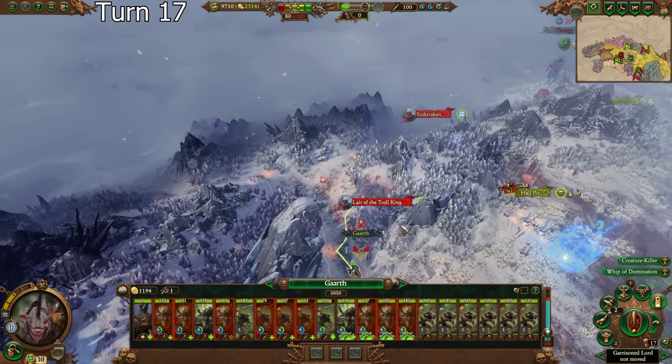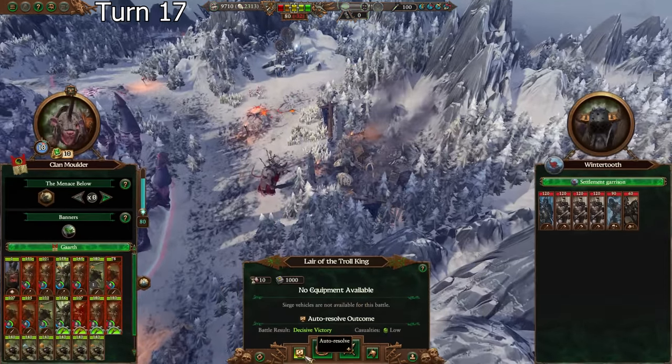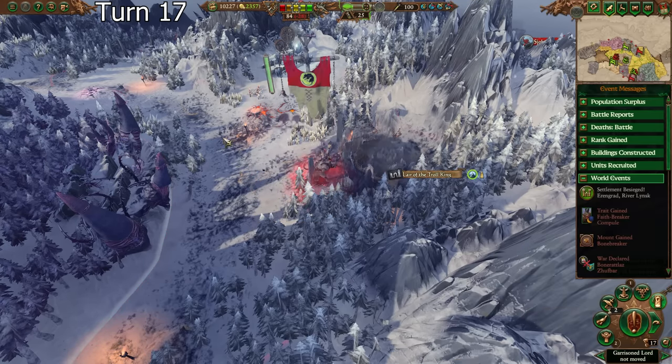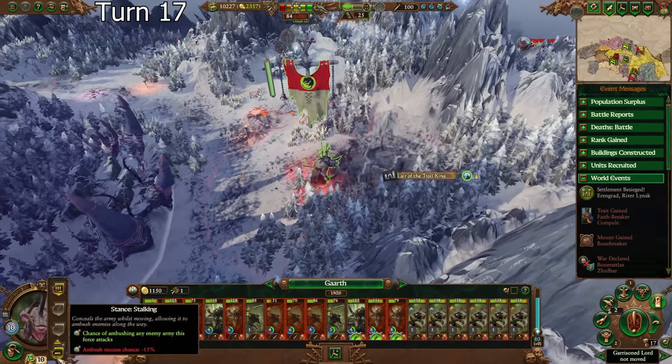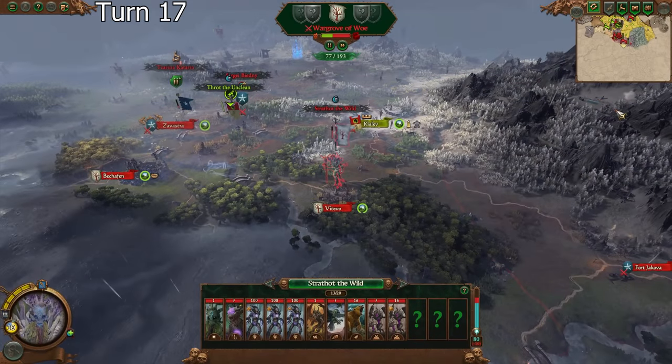I think I'll just sack that. Oh god, that chaos attrition. I might just raise this and grab the growth that I use. I don't want to expand up here and make myself even more vulnerable. Our balance of power is really actually not looking bad here.